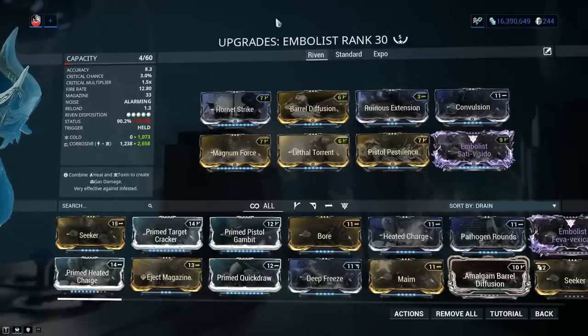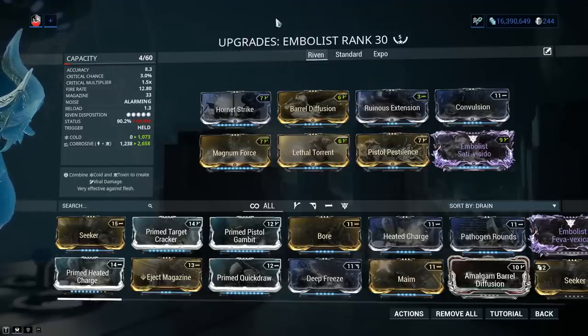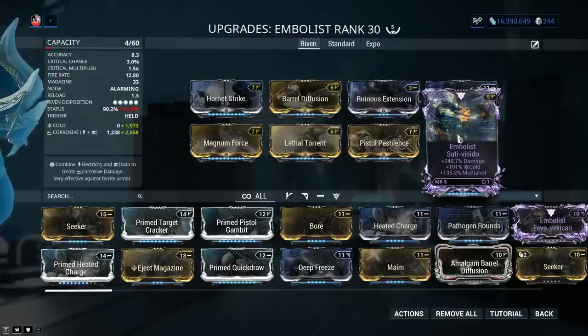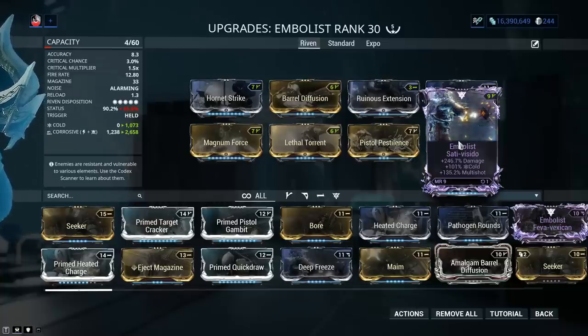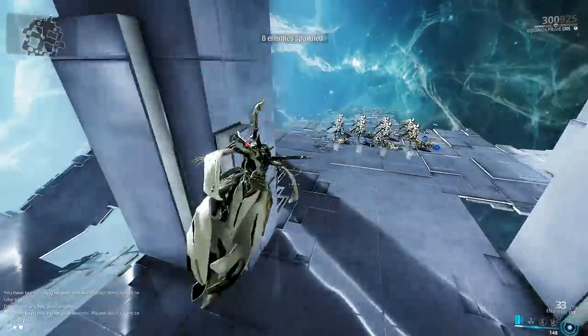With that out of the way, let's talk Rivens for the Embolist. The ideal Riven from my point of view would be something like Damage and Multishot with a harmless negative. Embolist Rivens are super cheap — around 20 to 30 plat — so I'd buy one and take it to Kuva and try my luck. This one is a loaner from a friend with Damage, Multishot, and Cold. It's not ideal, but it boosts my damage enough that I can afford to run a 60/60 mod. With more damage per tick I need fewer ticks to kill a target, so the chance of Overstrip is much lower. And I'm keeping Ruinous Extension because I love it and honestly can't play the weapon without the extended range.